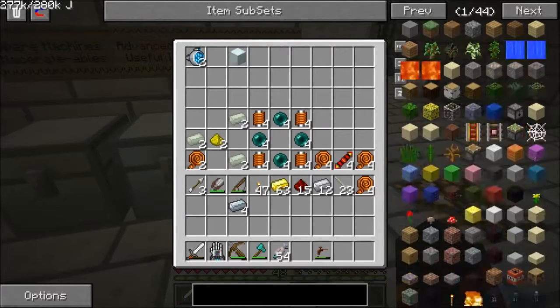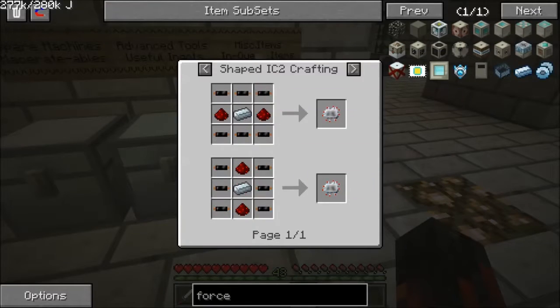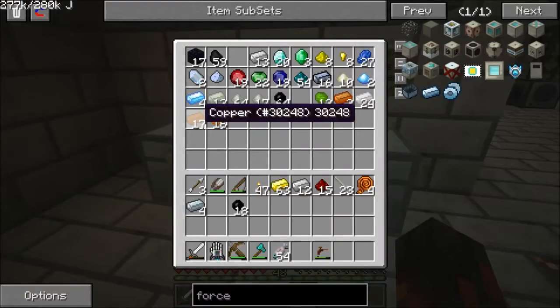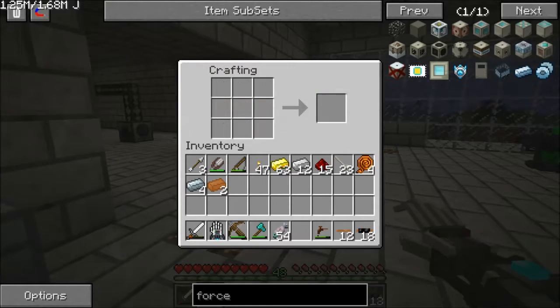Now what goes in the middle? Force field — we need rubber and copper. Let's throw as many of them together as we can. We can make five, but I don't have enough rubber on me right now, so we'll make as many as we can with this.